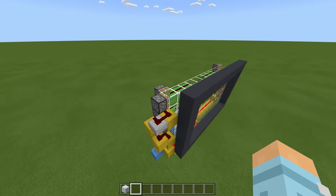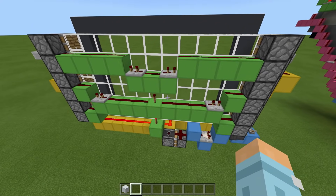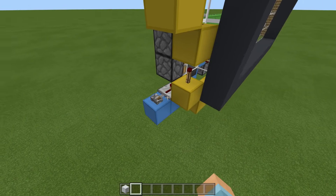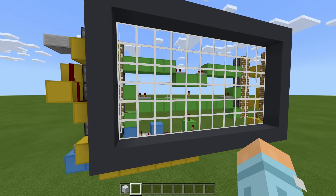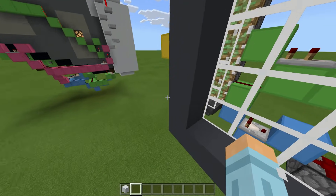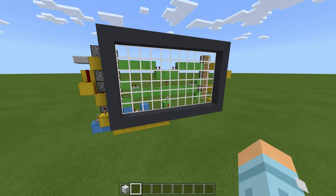Taking a quick look at the screen, the redstone is extremely simple, really easy to make, and it's a very cheap build too. What we have to do is flick the lever and the blocks turn around all the way, then when you're done just flick the lever off and it will stop. So let's go on with this tutorial.